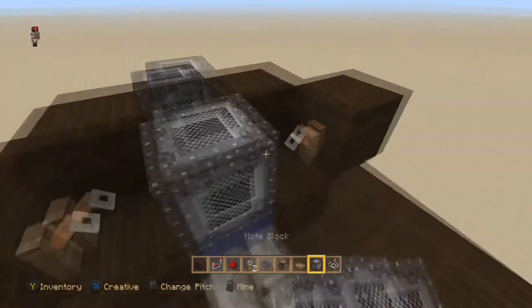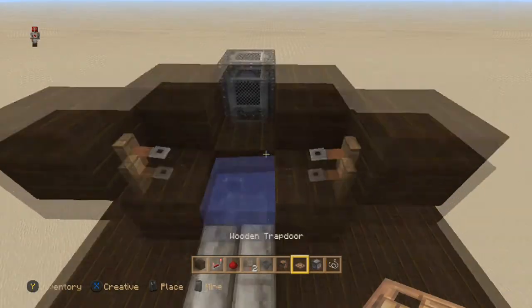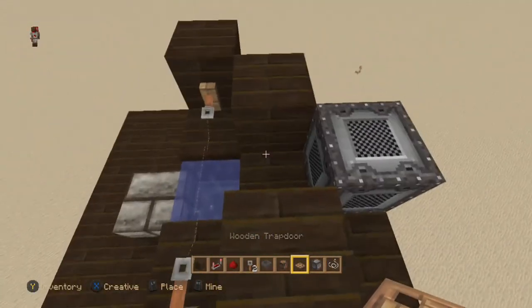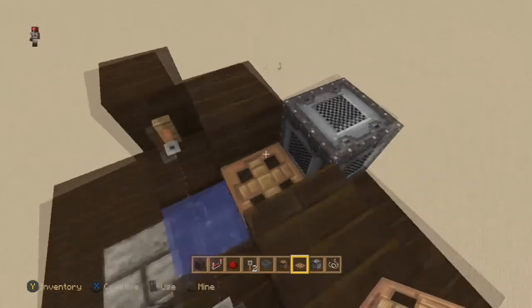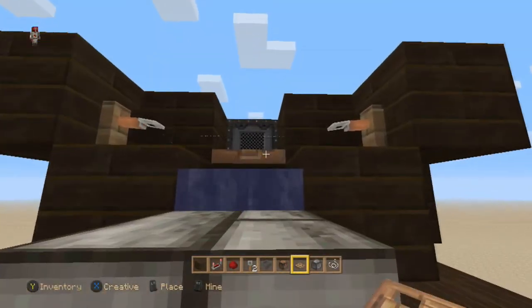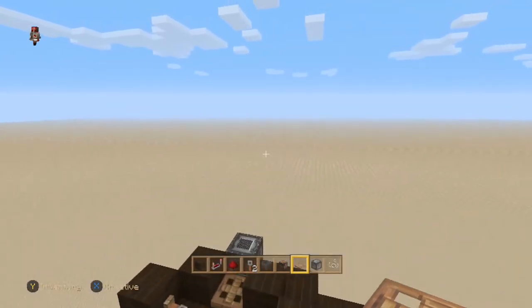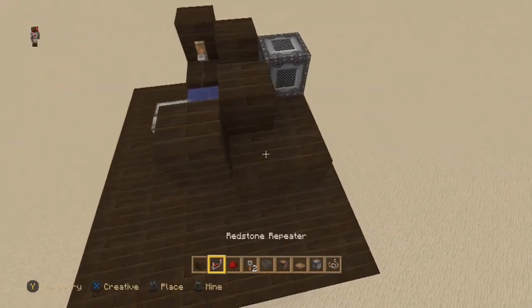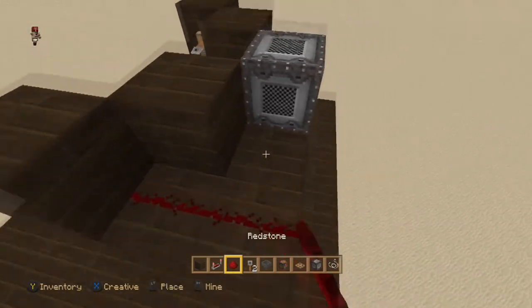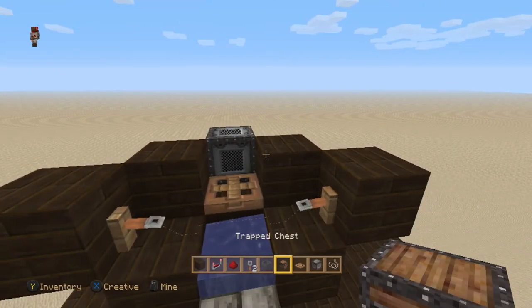Lay the tripwire down, then place the trapdoor. It's very important that you put it on this block here so that it opens like this — when you're fishing you're gonna hit the back of it. Then go place some redstone like this; it's gonna activate the note block and the whole nine yards.